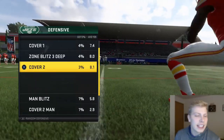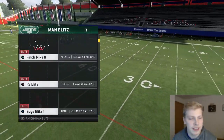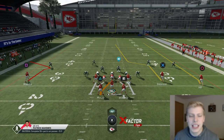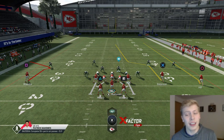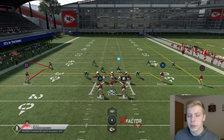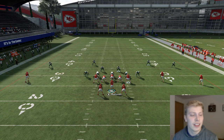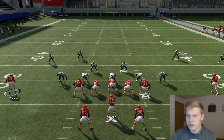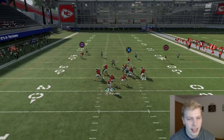The meta of Madden is definitely man blitzes. You see a lot of man blitzes this year, so we're going to run Pinch Mike-O. A lot of Pinch Mike-Os, a lot of Pinch Buck-Os this year. It's a really easy setup: you block the running back, you put Robinson on a drag, you slant Tyreek Hill, and then you move this guy in to give you some more space.